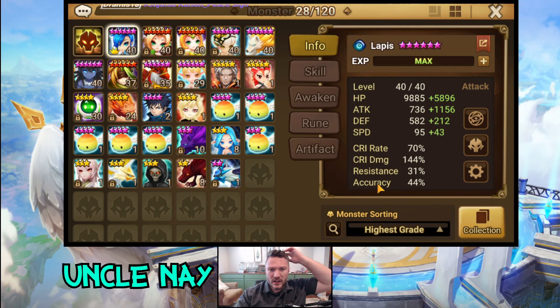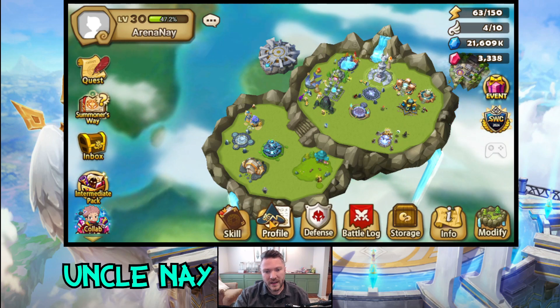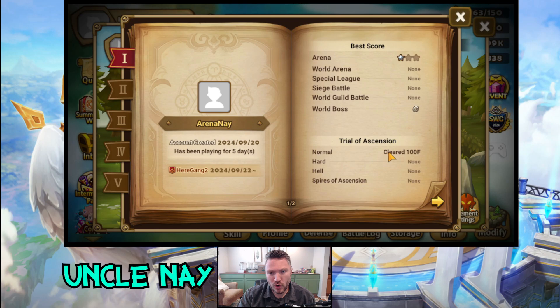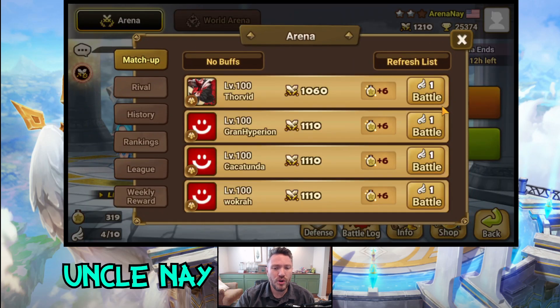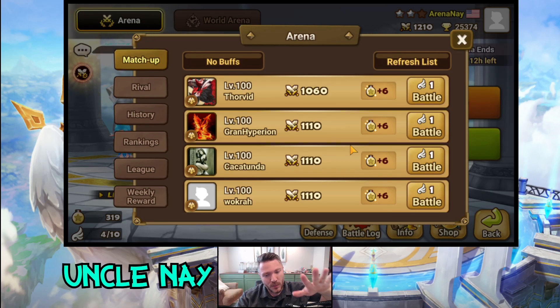Here's the monster box — we're making really solid progress. We are on day 5: we beat TOA normal, got a 1:50 Giants Abyss Hard team, and things are looking up. Please comment below who you think I should use for a starter arena defense team — help me theorycraft! I've never learned PVP in this game. I've dabbled in RTA but it raises my blood pressure, so let's start with baby arena first. Like the video if you liked it, subscribe for more Summoners War. This is Uncle Ney signing off.